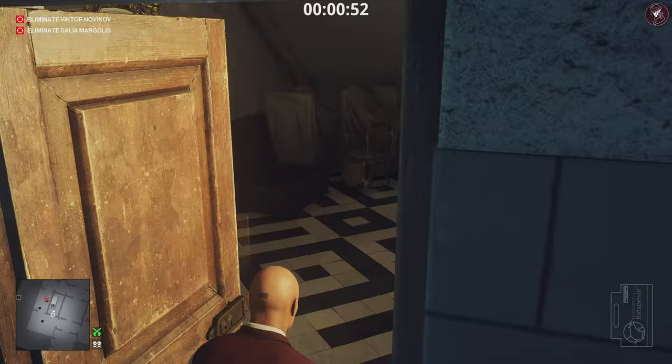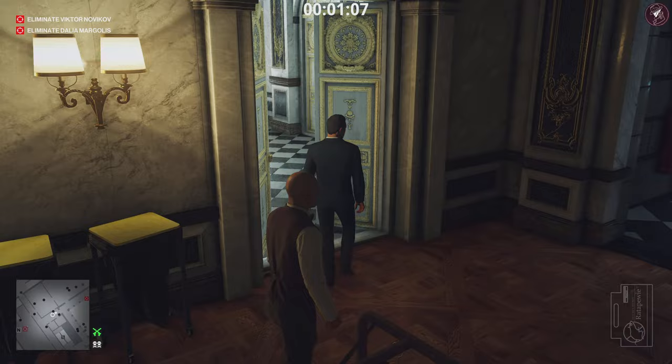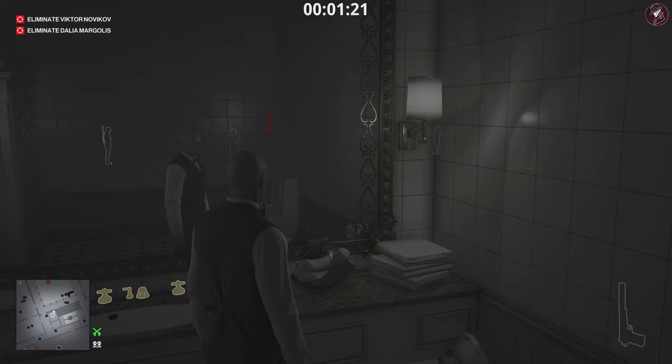We'll make our way upstairs now. There is going to be a bit of a waiting period because it takes Novikov quite a while to get to the kitchen where we need to be, so I'm going to be skipping a little part in a few seconds. Essentially we're waiting for Novikov to get into the kitchen - his bodyguard is going to take a sample of the hors d'oeuvres on this plate right here, get a little bit ill, and then I'm going to get rid of him and grab his phone.